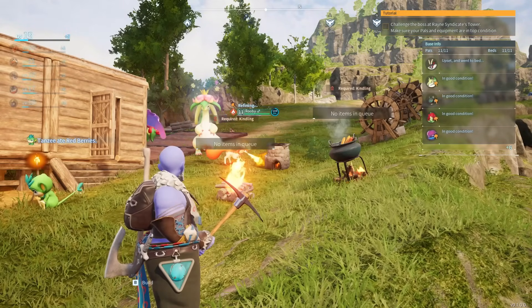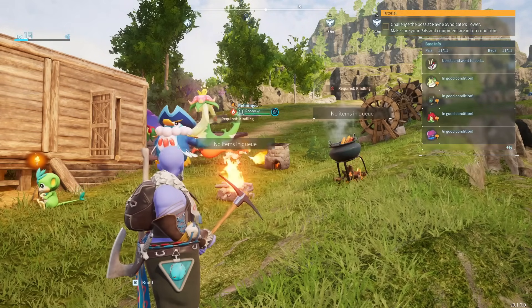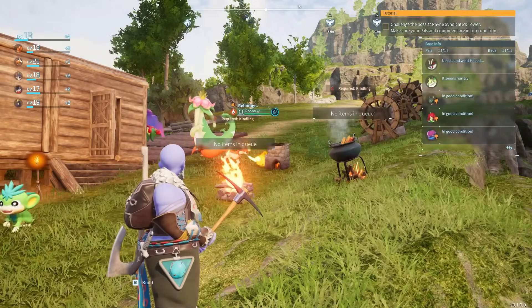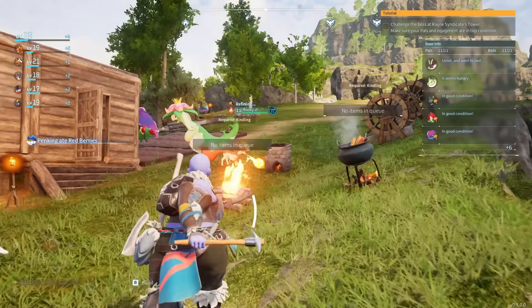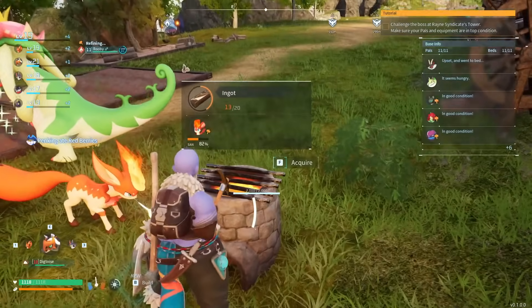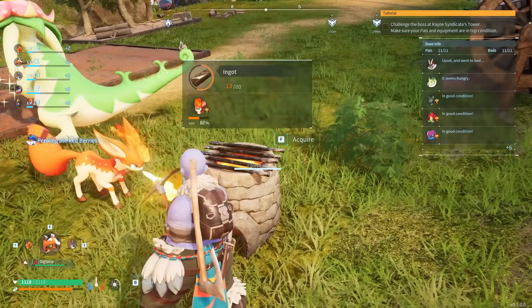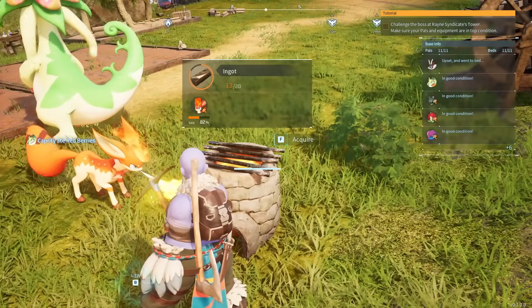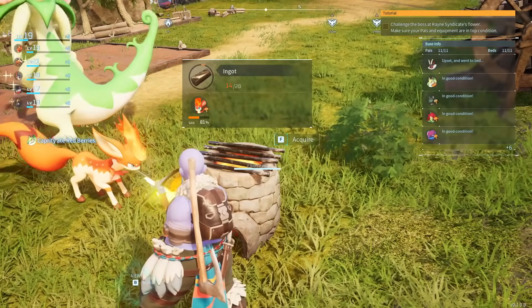In Palworld, ingots are an incredible resource — they are used a lot. In order to craft an ingot you need ores, then you need the primitive furnace, and you'll also need a pal that has the kindling ability. You can see I've got a pal working on ingots right now.